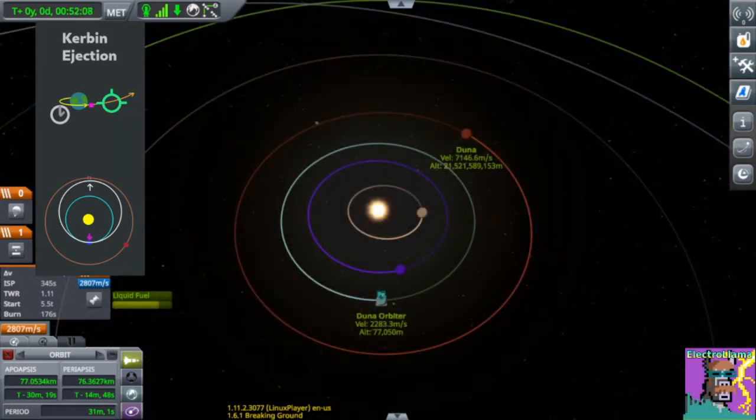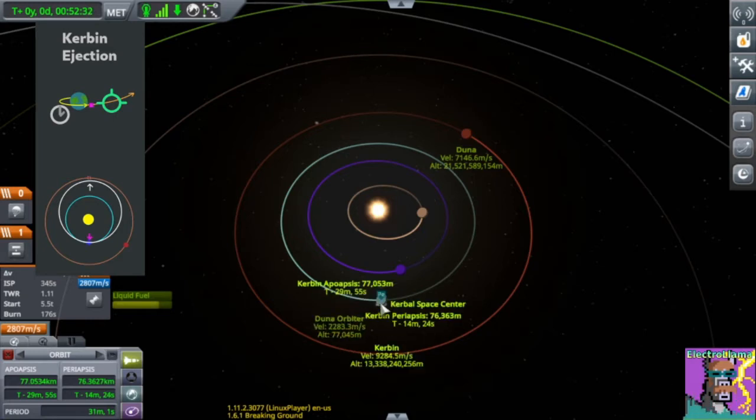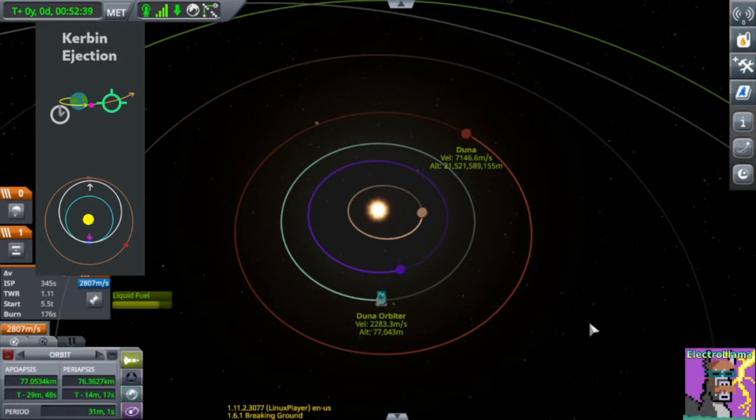Going to Duna is surprisingly similar. You're starting in an orbit around the sun. If you imagine Kerbin as a spacecraft, you would need to burn prograde to move your orbit higher to reach Duna. You'll also need to burn at the right time around your orbit so that Duna is there once you get out there. So instead of the timing being on the order of one orbit of your spacecraft, you're looking at an orbit of Kerbin — or a year. There's a particular time of year where Duna will line up. This is called the transfer window.